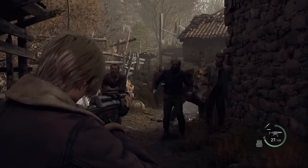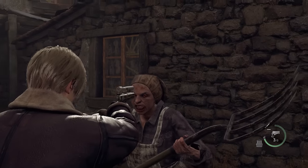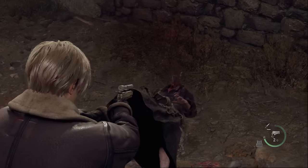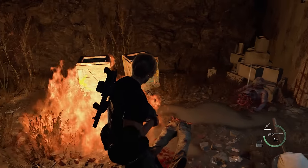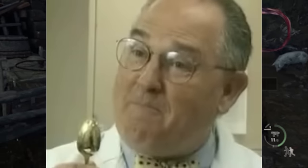Resident Evil 4 Remake has a weapon for every occasion. Looking to blow an old lady's head clean off with a .45 Magnum? Sure. Looking to separate someone's legs from their body with a shotgun? Why not? From the Punisher to the Striker, these weapons provided releases of pure dopamine directly to our brains.